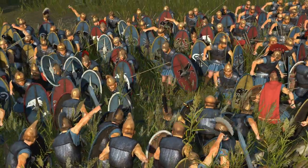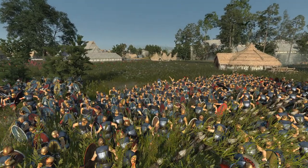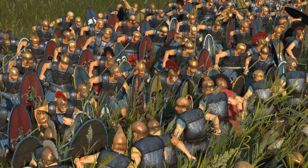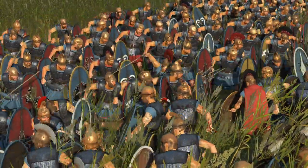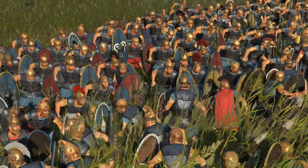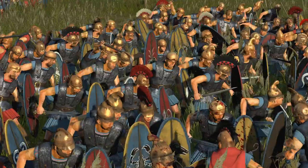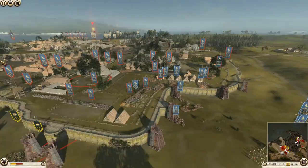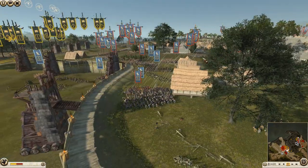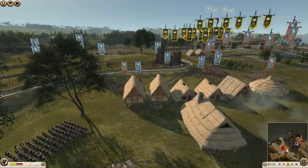It's Egyptian thorax against Egyptian thorax - pretty hard to tell the difference, but the ones on the far side are defending and the ones nearest to you are attacking. Let me know in the comments who you're backing - attacking Egyptians or defending Egyptians? My money's on the defenders at the moment, mainly because their positioning is so good. They've surrounded the attacking Egyptians and can fire into their backs.